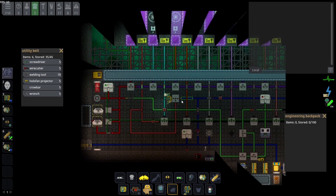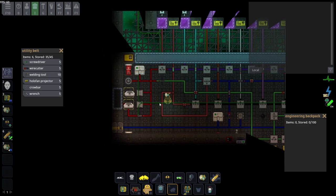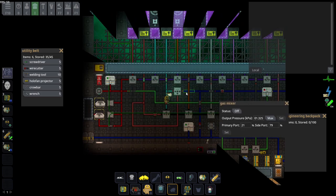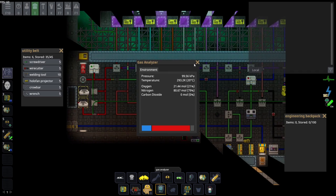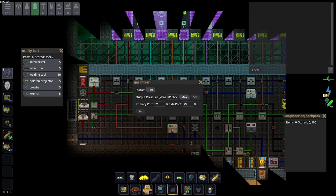Set your nitrogen and oxygen pumps to maximum pressure and turn them on. They'll lead through a T-junction pipe all the way to the gas mixer. Most maps already have a good mix setup, but if not, check it: you want to keep the output pressure at 101 kPa. Check with your gas analyzer — if you have spacing, the pressure will drop significantly, so repair any spacing as quickly as possible because you're going to lose air.